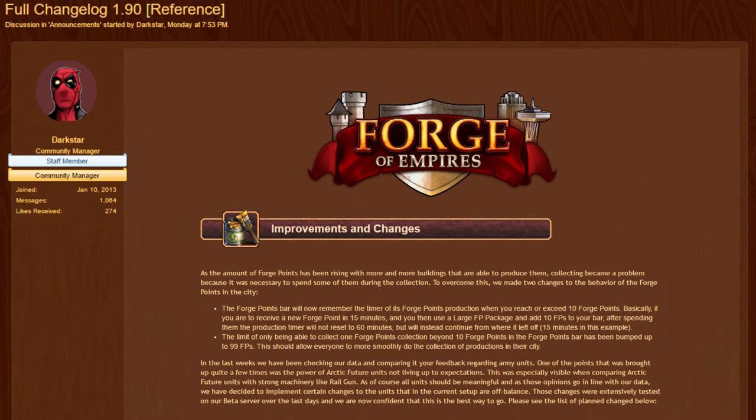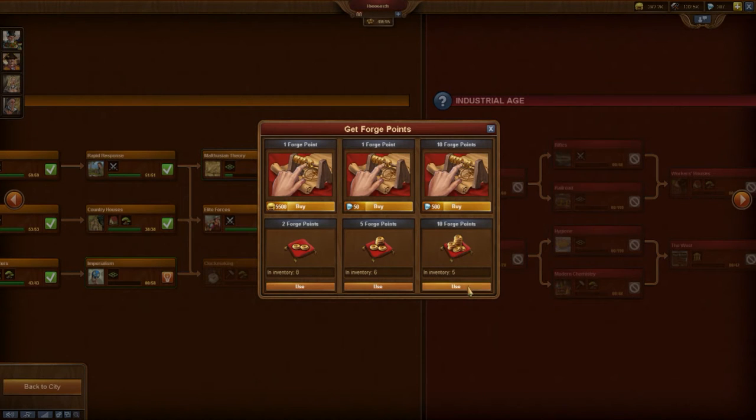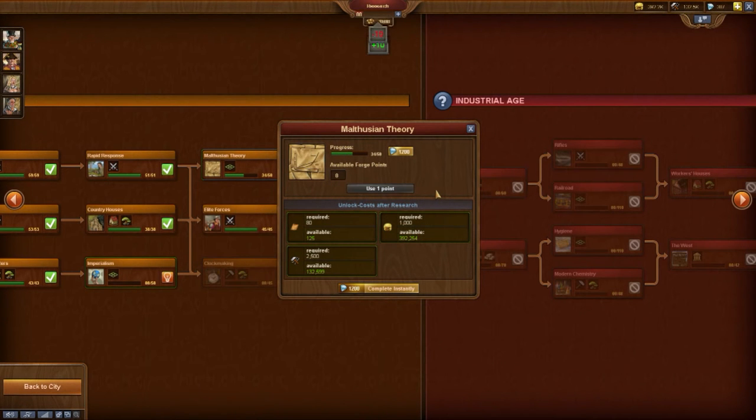The first change will surely be appreciated by all players. If you used a large Forge Point Package — for example for researches — the Forge Point Timer was reset to 60 minutes. Either you had to wait long until the next Forge Point was granted, or you lost a part of the hour for future Forge Points.